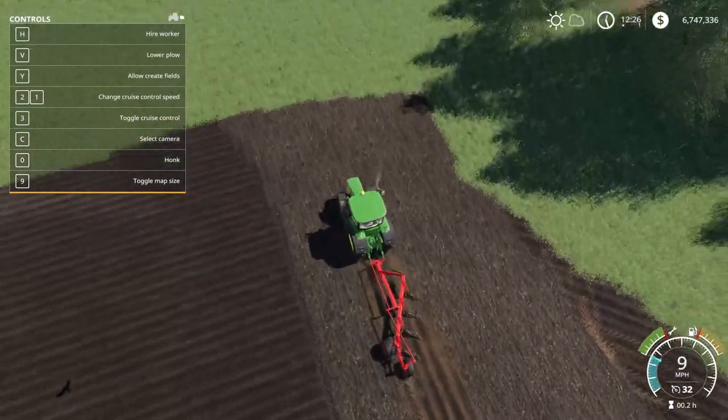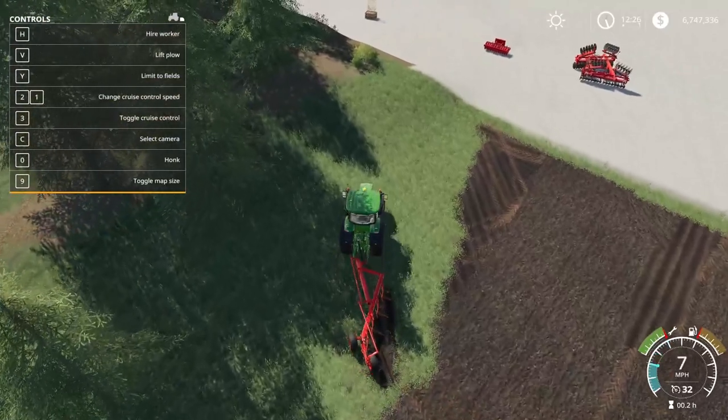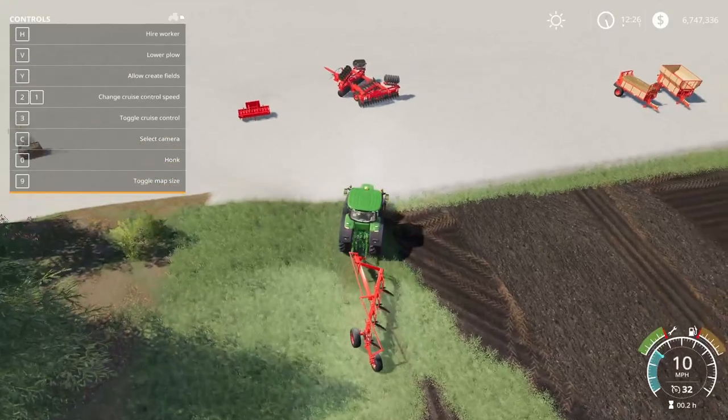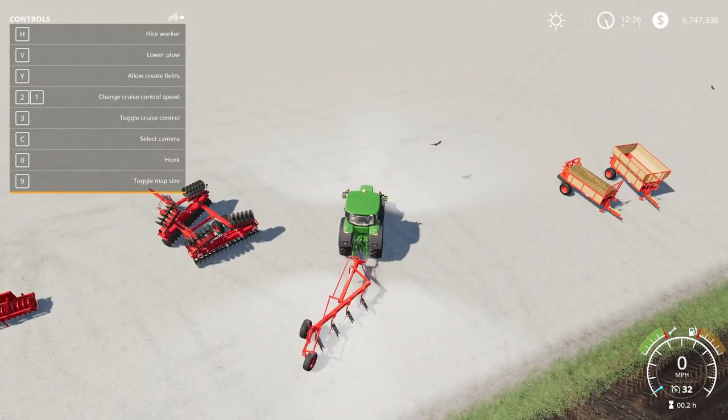It does plow, and you can create fields with this if you'd like. Hit Y to turn on field creation, and you're creating fields right there. That is the Case IH 720 series.